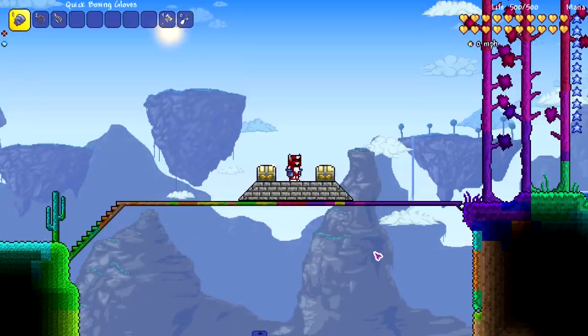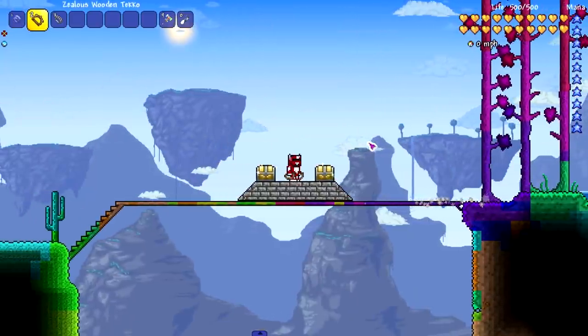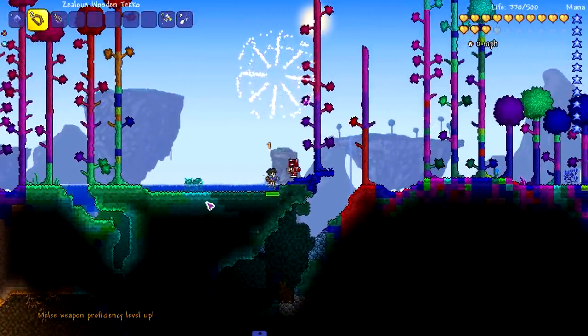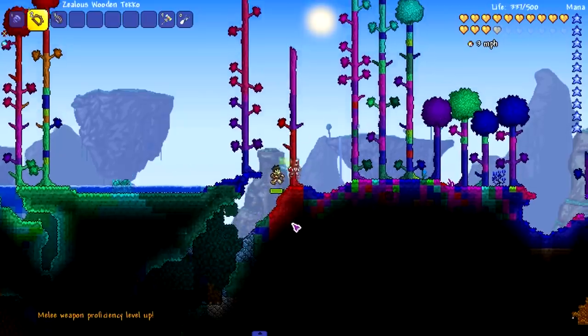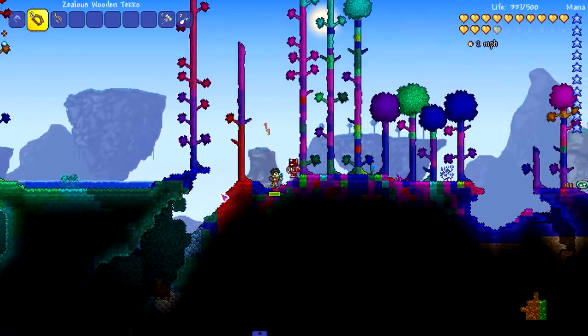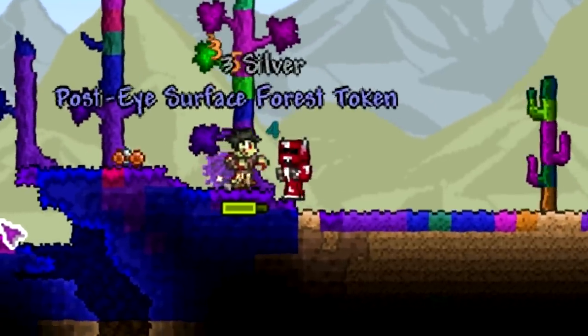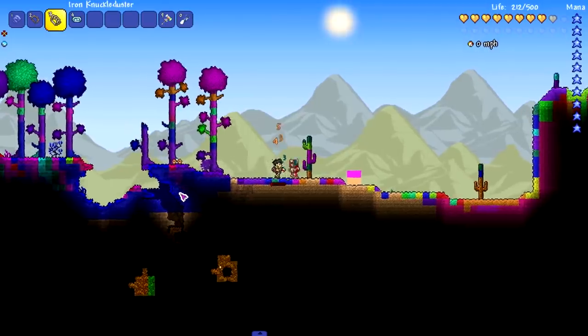There are three types of fist weapons. First, ones where you right-click and you dash — like these boxing gloves, one of the first you can get. Second, ones where you parry: if you're about to take damage, you right-click and parry. We build up our combo to about 13 and then parry — boom, about 31 damage without any accessories or armor. Third is the knuckle duster combo type — build up your combo, those blue numbers, then unleash it and it just hits straight up. So the three abilities are: dash, parry, and combo.